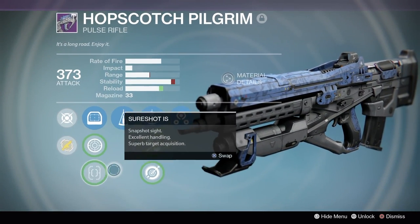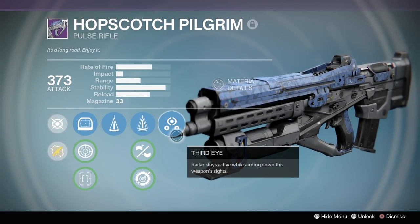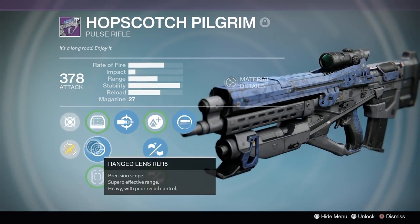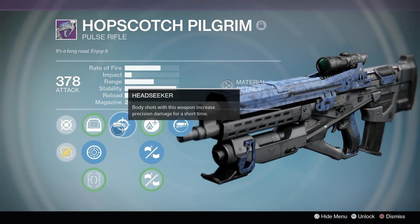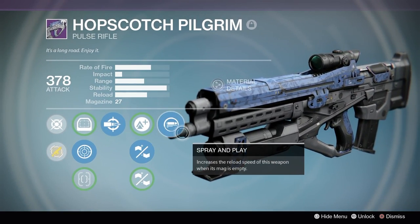Welcome back to a brand new Destiny video. Today we're going over the Hopscotch Pilgrim — they just recently brought this back with the Rise of Iron DLC. You can get the Hopscotch Pilgrim as a random drop from the Crucible, and it does have the same fire rate as the Nerwins Mercy.